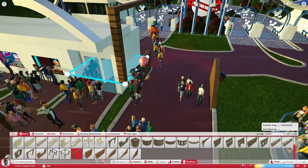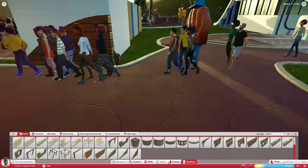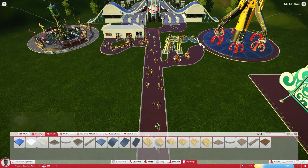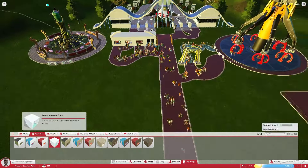What the hell — there's a random pirate in my park! And is that a cookie? I'm assuming that's a pumpkin — no, that is a cookie. We need more toilets, holy crap. There's 600 people — where did all these people come from? We need some toilets, let's put some toilets here.